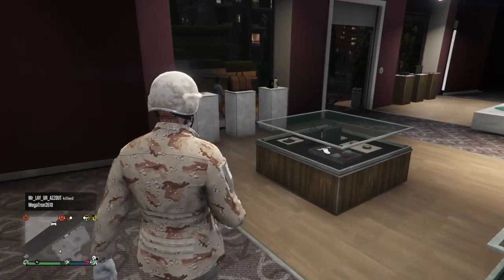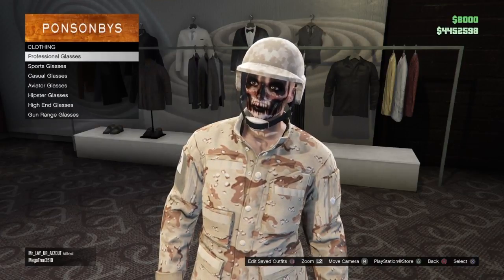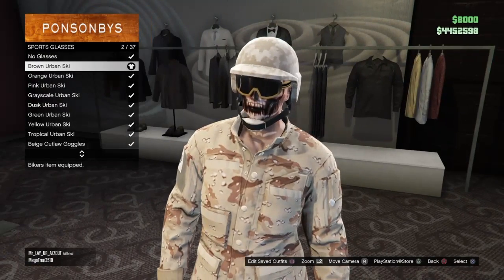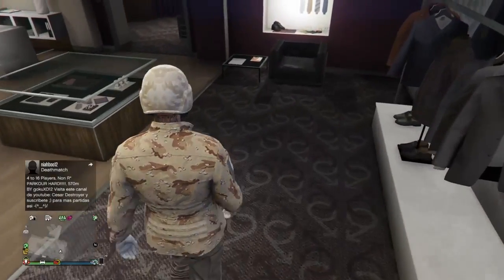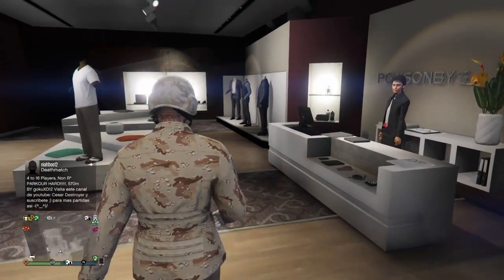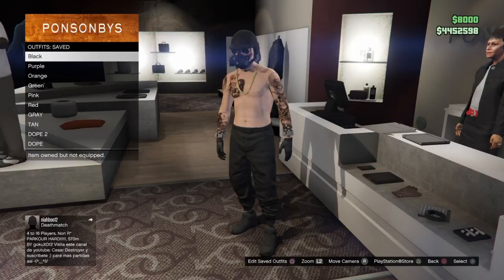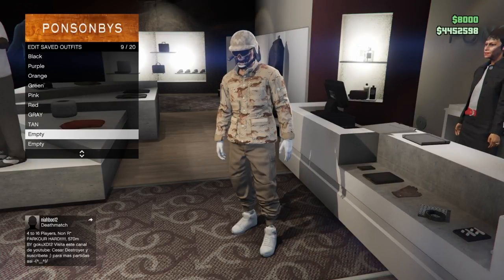After that, we're gonna get sport glasses — or goggles, whatever you wanna say. We're gonna select the brown urban ski goggles. After that, you're gonna save the outfit — make sure you save the outfit before we move on to the next step. I'm gonna save my outfit and just give it a name like 'tan video' or something like that. Just save the outfit, and after that head to the beach, head to the mask store.